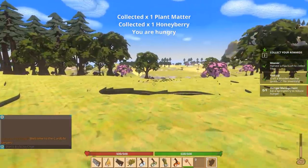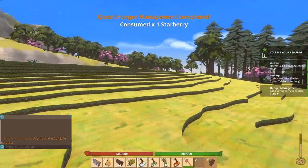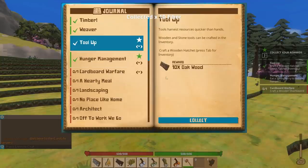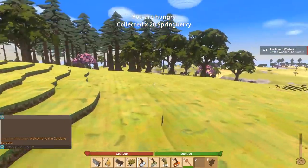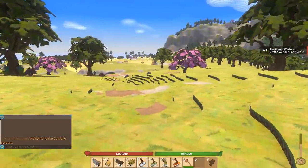You are hungry — shall we eat some starberry? Quest: hunger management completed! I guess we should start collecting our rewards. Click that reward, click that one, click that one. Okay, all right, looking good. Oh my goodness, we need a nice area.